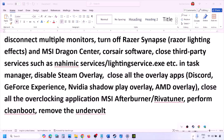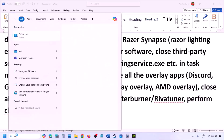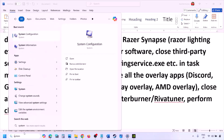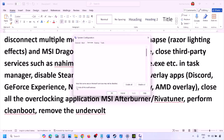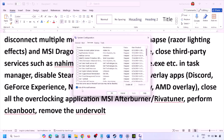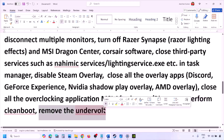Close all overclocking applications — for example, if MSI Afterburner or RivaTuner is running, right click and close them. Now perform a clean boot: type 'system configuration' in the Windows search box, click on System Configuration, go to the Services tab, put a check on 'Hide all Microsoft services,' then click Disable All. Click Apply, then OK — you'll see a restart prompt. Restart your computer and then launch the game. Also, if you have undervolted your computer, remove the undervolt and then launch the game.